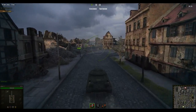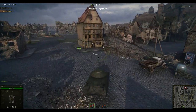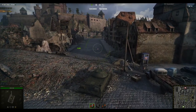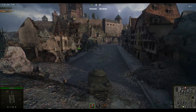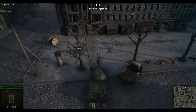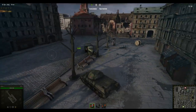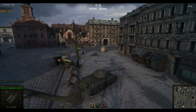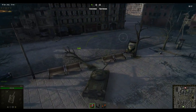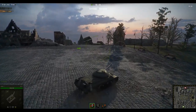Right now the only concern I have about these changes, about this new physics — take a look at this clip, take a look at the turn. We were drifting with IS-3 while going at 36 km/h. I'm not so sure about that. Yes, we are going to be able to drift even with the IS-3, but not when going at 36 kph. The tank feels a bit too light with this new physics, so hopefully they are going to be able to change that. This is the only bad thing I found.